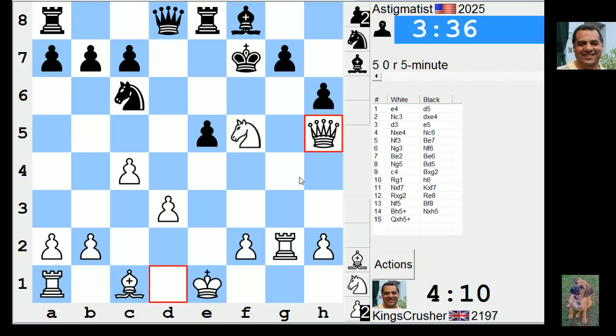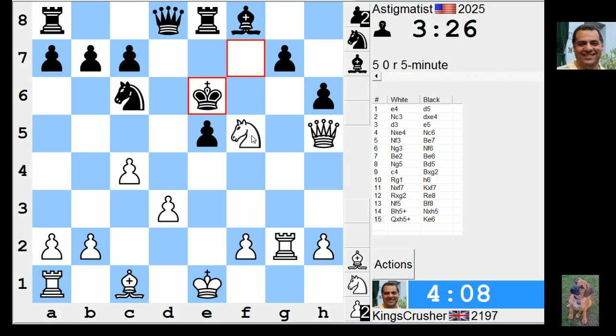Check, check - that looks just dangerous. King g8, knight h6, king g6, rook g6 - so minimum there's knight g7. Knight g7 actually looks really cool: takes, takes, threatening things like queen f7. That looks really cool to get the rook to the seventh.